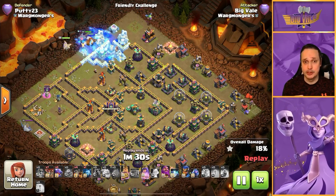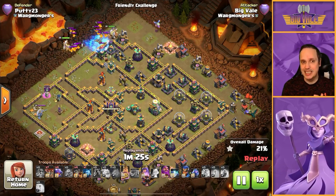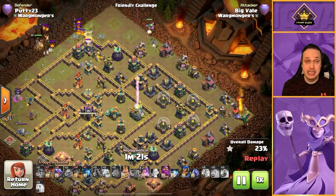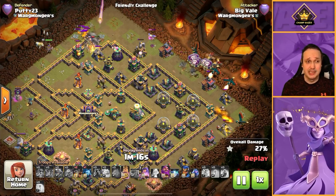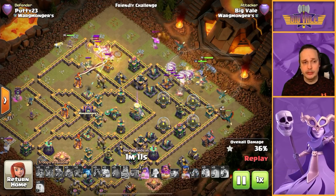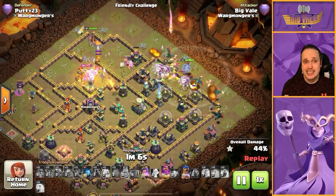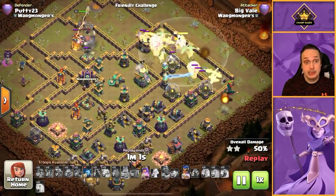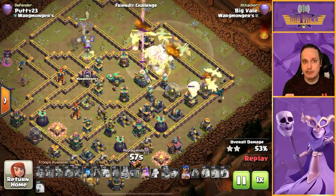For me on this particular base type, I think the blizzard actually offered better value — half the amount of spells used, took out all of the same meaningful structures. We are still looking pretty strong regardless even with no spells; we're pushing through nicely with the hydra, just taking a different approach.